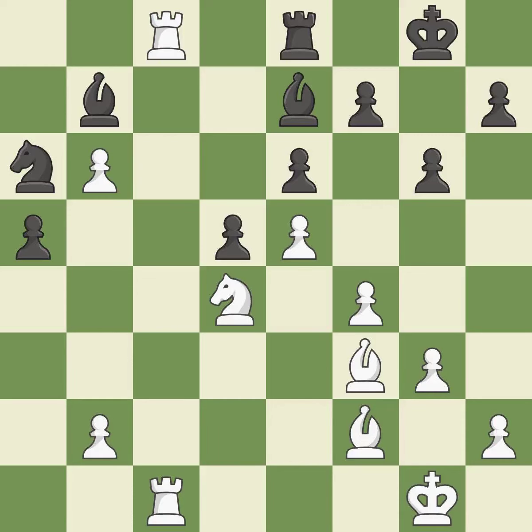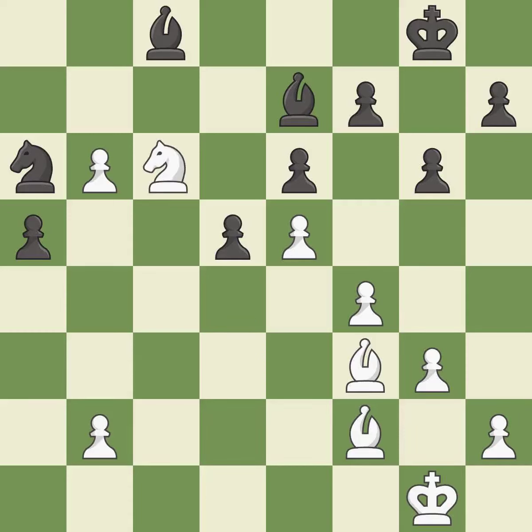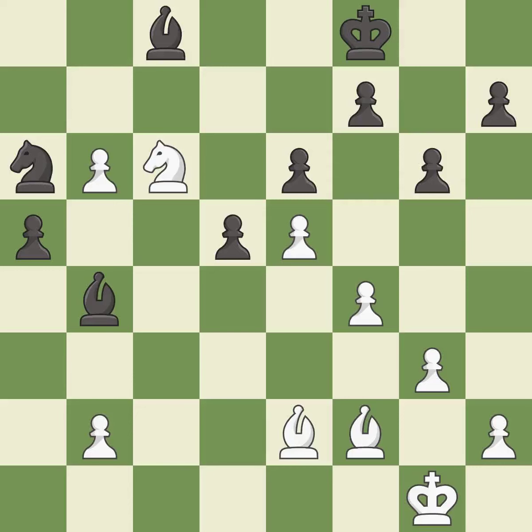This maintains the balance in material with a good trade — it is best. After all captures, this is an equal trade — it is best. Takes back — it is best. This wins a tempo by threatening a bishop and forcing it to move away — it is best. This defends a pawn that was under attack and had no defenders — it is best. This moves the bishop to a more active square, making it gain scope — it is best. This is the start of the end game and black is losing.